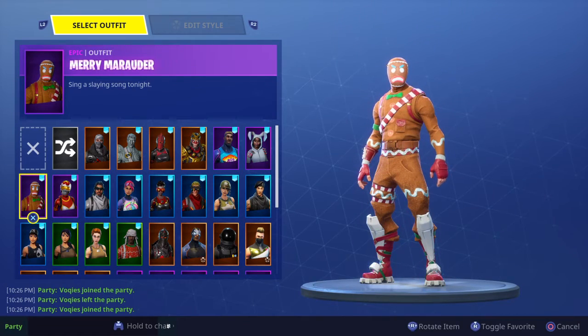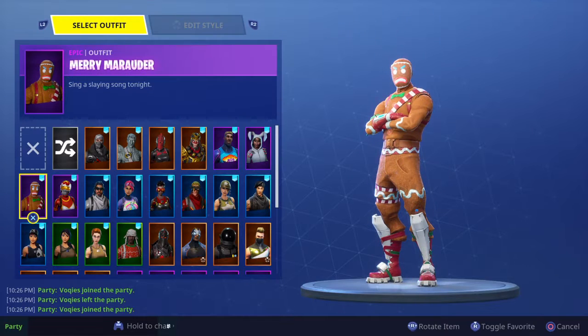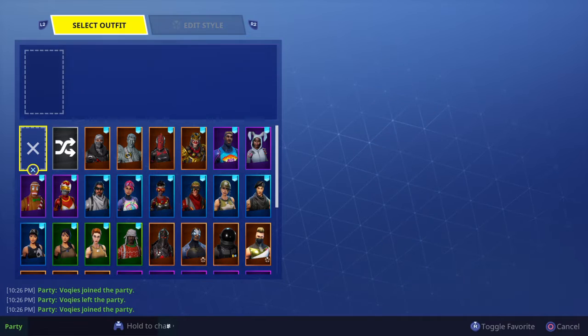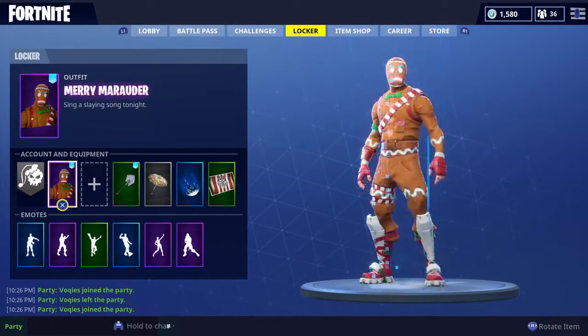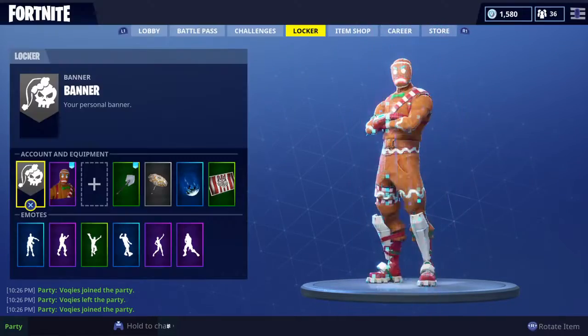So for me it's the gingerbread man skin. I'm going to click on that, select it, and then quickly tap this twice and go straight to that as soon as we go on to the locker. It takes a couple of tries.